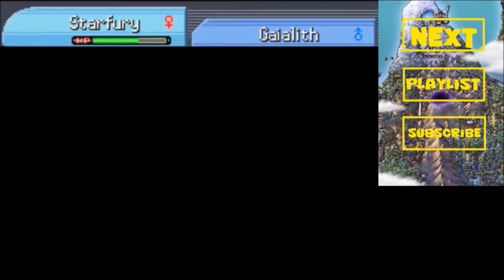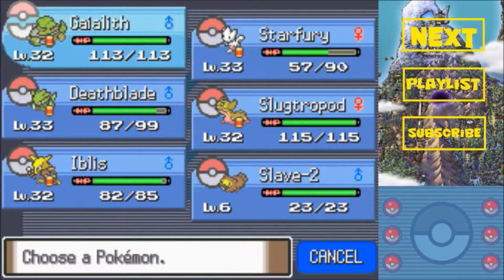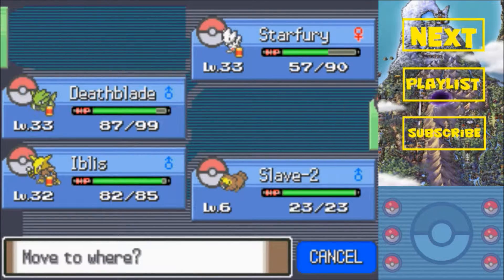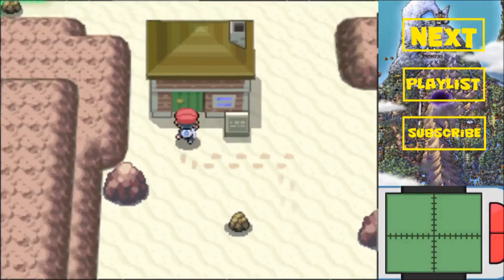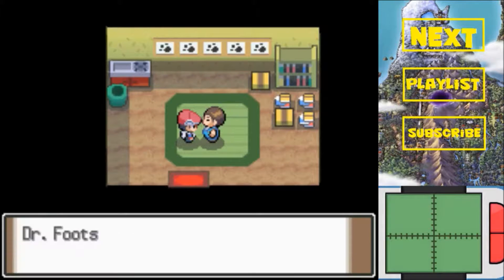That's not the only new Pokemon on this route. I'm going to go ahead and switch. There's one guy up front - no Slugma. I never use Slugma so it's probably falling behind on experience. Anyway, there's one more new Pokemon on this route. Let's switch Star Fury up to the front and talk to this guy.